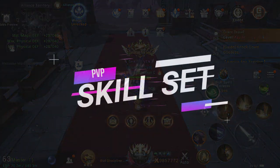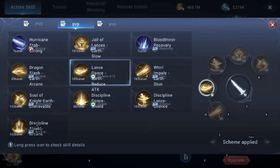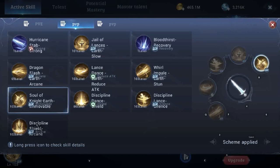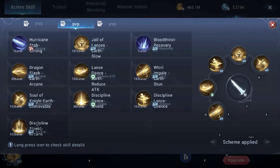Moving on to the PvP skills — the skill set has Whirl Impale on the first slot, followed by Lance Dance, Discipline Lance, Jail of Lance, and Soul Knight. Since we are equipping Pursuit as the accessory set, this skill set provides the slows needed to trigger the bonus damage of that set. This skill set is a mix of minor crowd control — slow and silence — and a chance to stun from our Soul Knight skill.